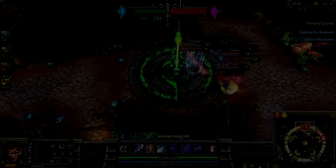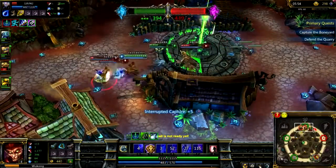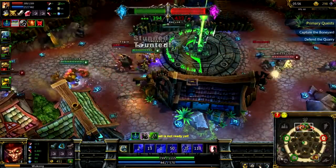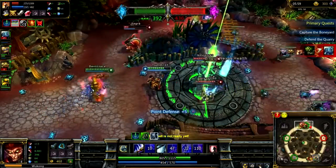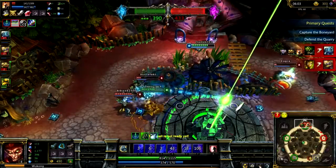Here, the enemy team is trying to take our base. I Nimbus Strike on Ryze and follow that up with a Crushing Blow, almost killing him. I then use my Decoy to get out of the fight and allow time for my team to join me. As soon as they're in, I jump straight back in and we finish up killing 4 people, me getting a triple kill.